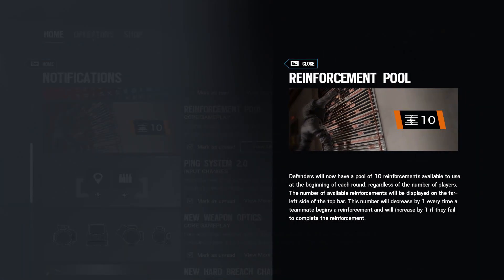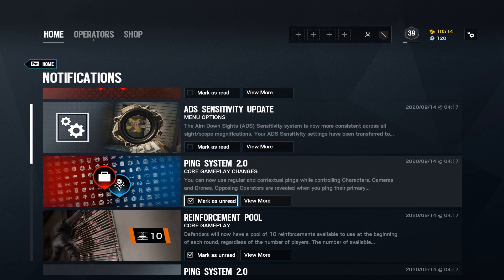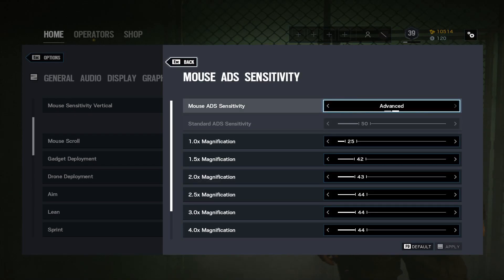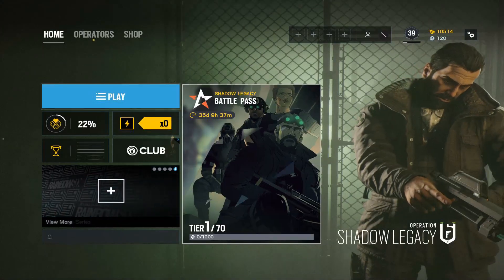The reinforcement pool — this one's huge, I really like this one. Defenders will now have a pool of 10 reinforcements available to use at the beginning of each round, regardless of the number of players. Ping 2.0 — yes sir. ADS sensitivity update — alright, I have to mess around with that. I think I'll get by with it. I'll do standard for now. I'm more used to the standard anyway.